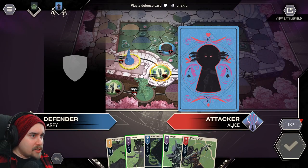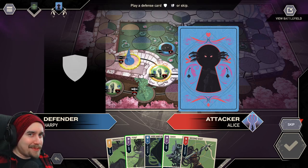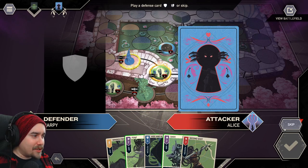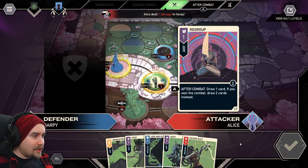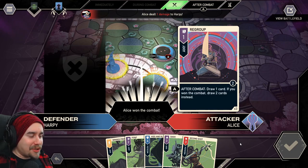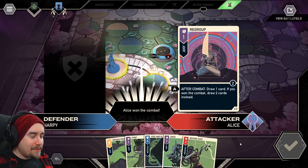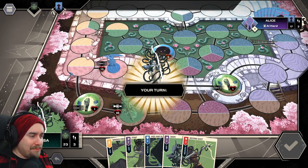Alice is going to attack me. I think I'll just let her kill that harpy — it only has one HP anyway, so defending isn't worth it. I skip defense. She won the combat and draws two cards, which is a bit unfortunate. She's gaining card advantage on top of that. Alice won the combat — closing that down, and it's my turn again.